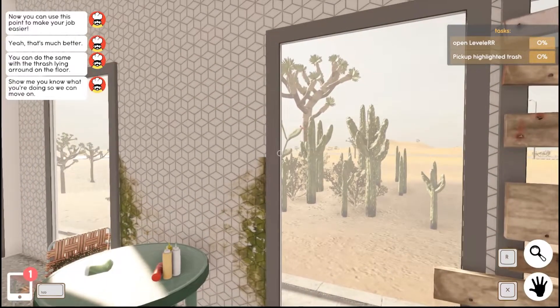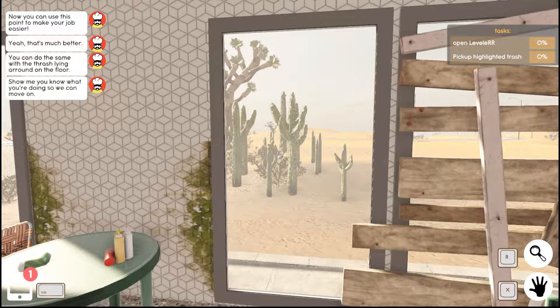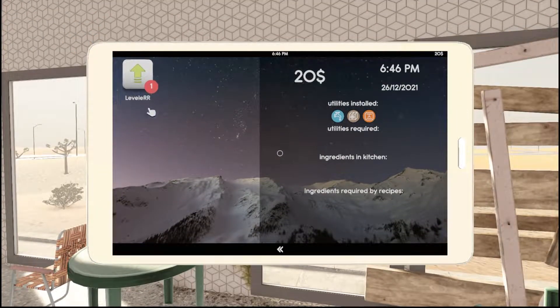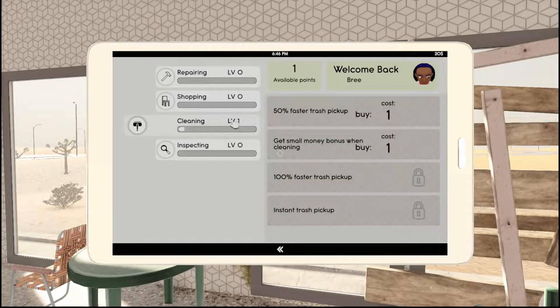The tutorial continues: 'Now you can use this point to make your job easier.' Then it says to handle the trash lying around — show me what you know. We can use a skill point. Leveling up, we're in the skill menu — welcome back Brie. I can put a point into cleaning. The option is 50% faster trash pickup, so let's do that one first.